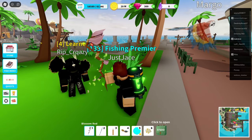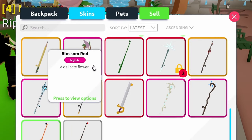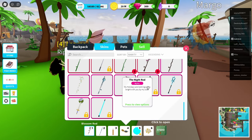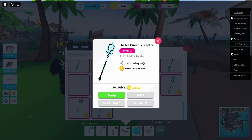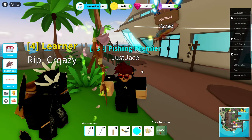You guys can use any other ones. There's a rod in here that's super good for catching mythicals — right here, the Ice Queen's Scepter. This rod is probably the second best one because it has a 35% rarity chance, so either this one or the Blossom Rod, whichever one you guys want to use, it's up to you.